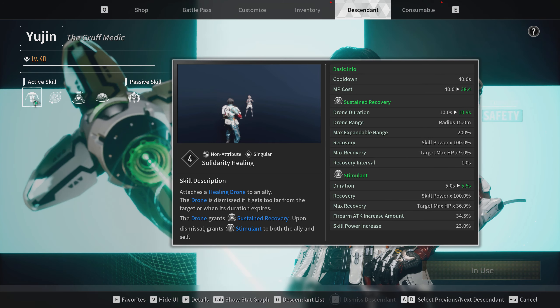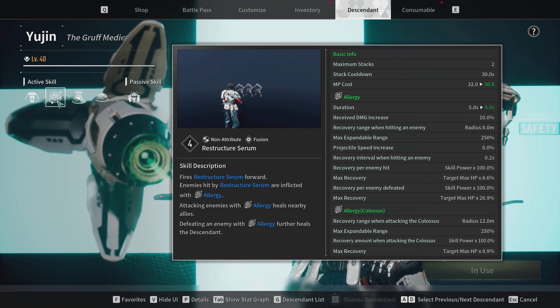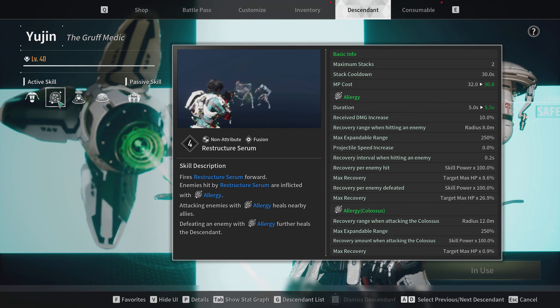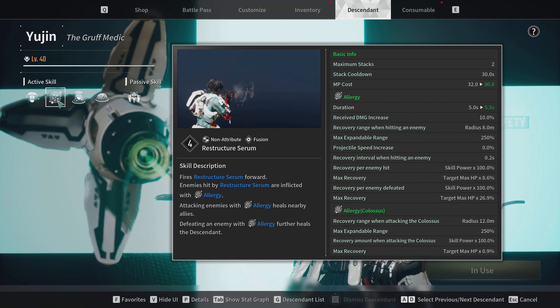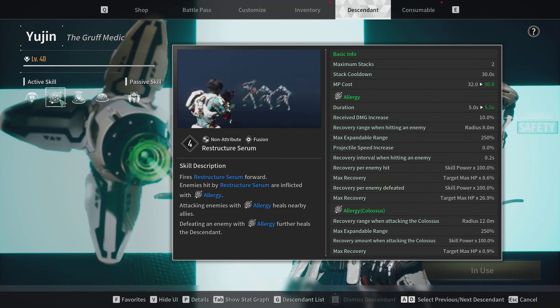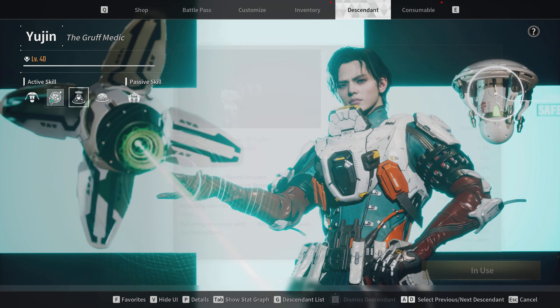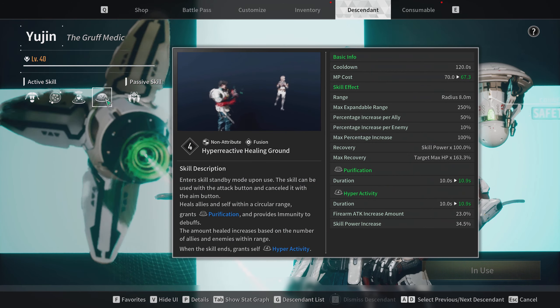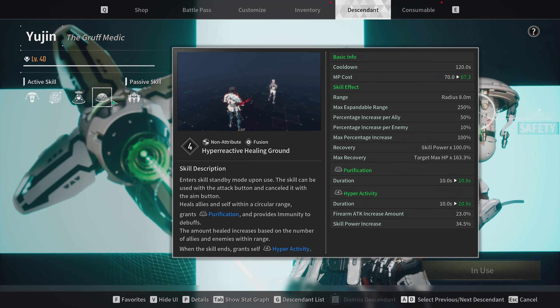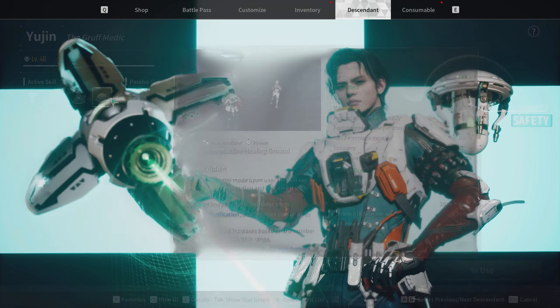His second ability is decent but I rarely use it, as his fourth ability is far superior when it comes to healing. For his third ability, I cast it whenever I need damage reduction when the fourth ability is unavailable. I am always using his first and fourth ability in missions, and only cast his second and third situationally. His fourth ability gives your team a massive heal, but it requires you to use the Duty and Sacrifice skill module so you can shoot your guns while the ability is active.